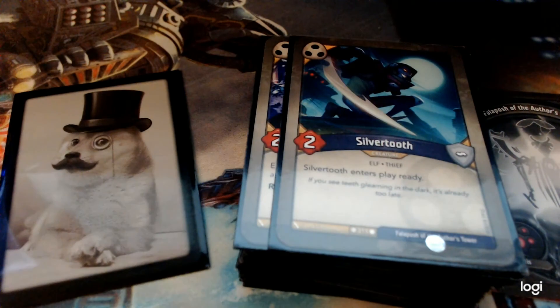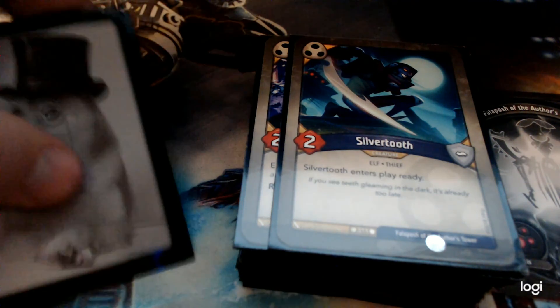Silver Tooth — two power, and comes into play ready. Nice for just getting a quick reap or whatever it happens to be.